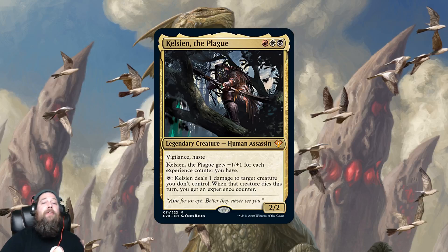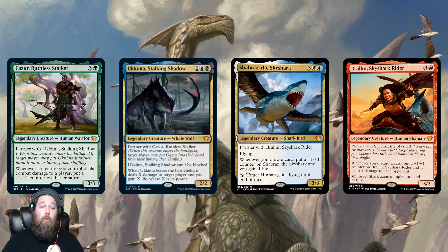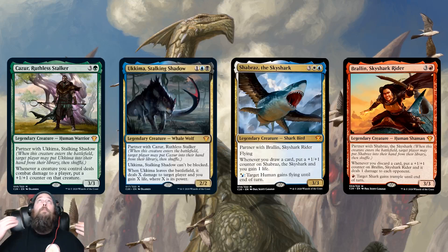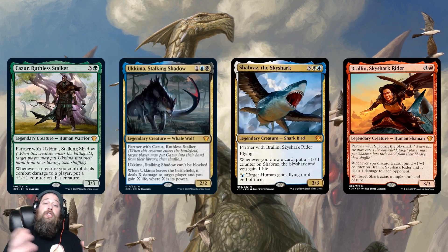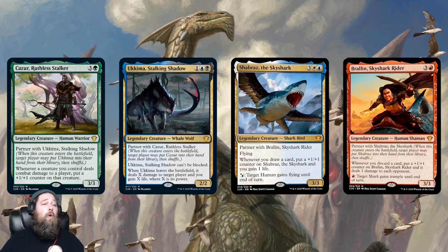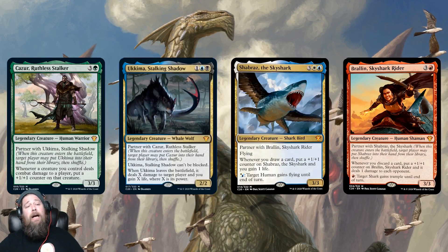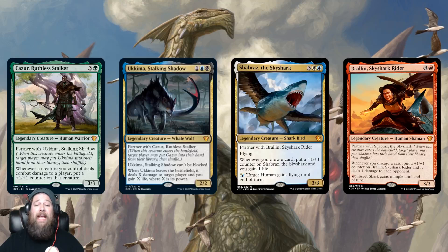Other than Kalain, we got a bunch more commanders including the return of the partner mechanic. Compared to the original partners where you could partner with anything that had partner, the new type where you can only partner with one specific card is definitely less powerful — but I think that's a good thing because the original partners were broken. We have two sets of new partners: Kelsien and Yukami, a Sultai pair, and then Shabraz and Bruse, which is a Jeskai partner pair. Kelsien and Yukami is kind of a 'put counters on your creatures and make Yukami big to kill your opponent' strategy.